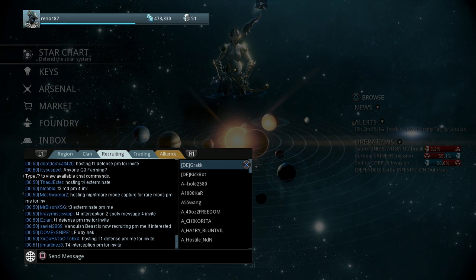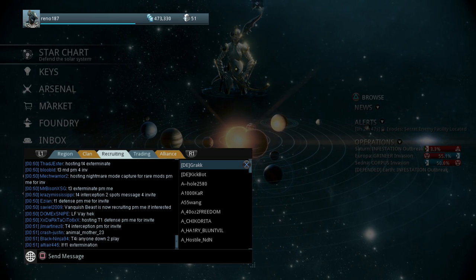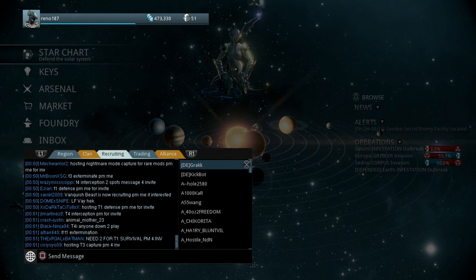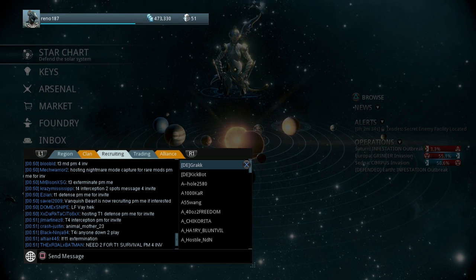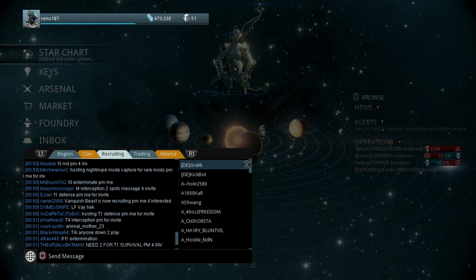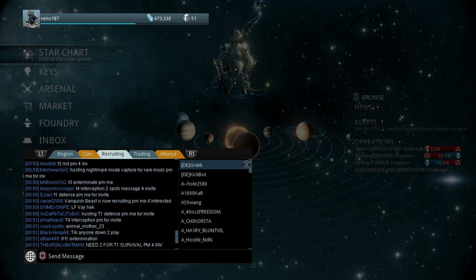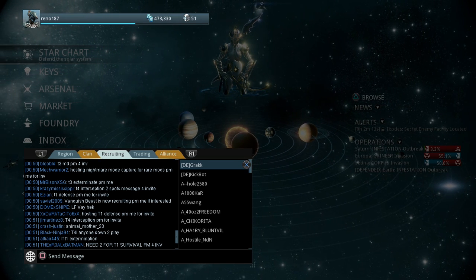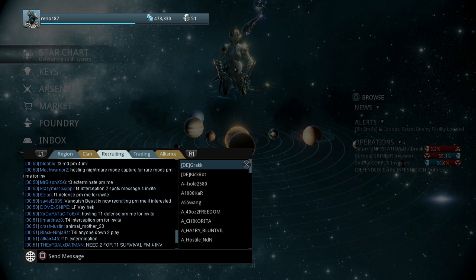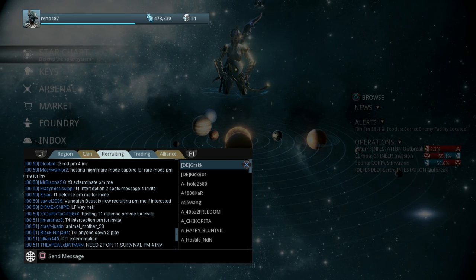For example, I'm looking at someone — I'll go to what looks like J. Martinez 8 — who says 'T4 Interception PM for invite.' In shorthand that means they're running a Tower 4 Interception mission and would like you to send them a personal message if you want to be invited. As for how to do that — this is not very controller-friendly, so I'd advise using a keyboard or the PlayStation companion app on Android or iOS.